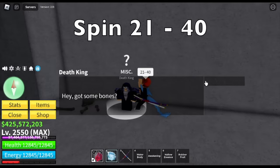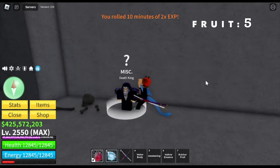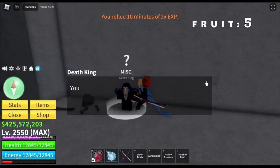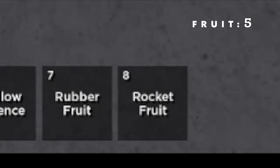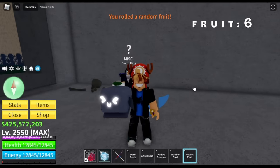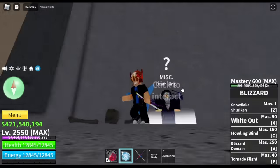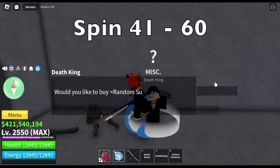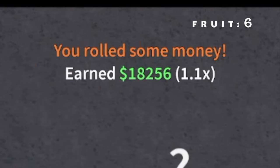Second set of spins, 21st to 48th. Don't mind the Rubber Fruit on my seventh slot — my friend gave it to me. Our sixth fruit — we got the Rocket Fruit. This one's really good compared to the Kilo Fruit. Third set of spins, 41 to 60 — we still got six fruits. Not bad, right? For a total of six hours waiting.